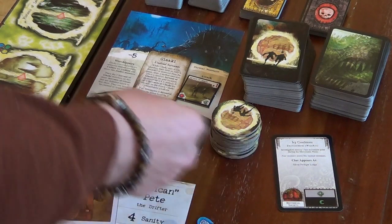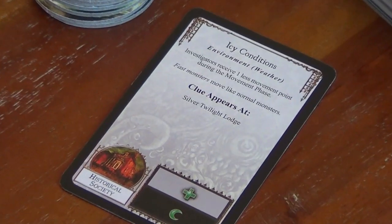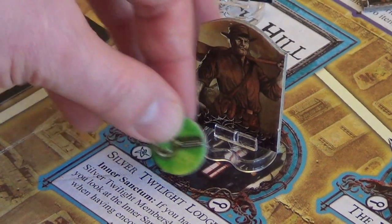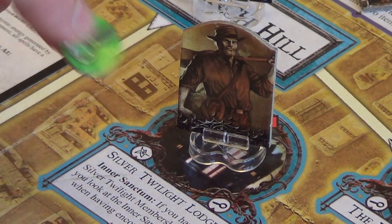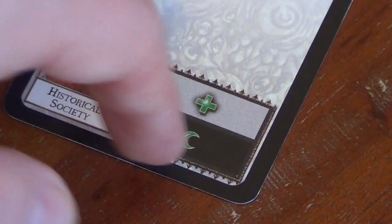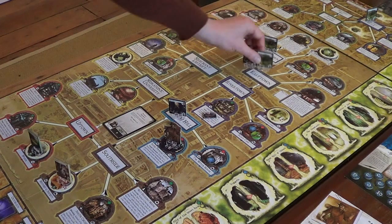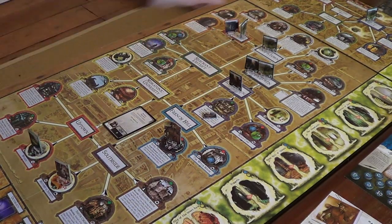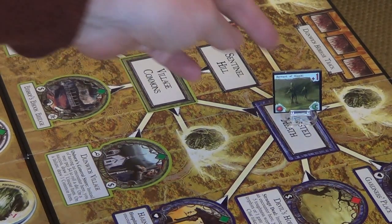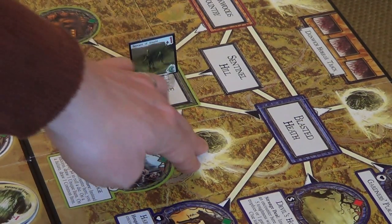With a gate opening there, the Doom Track goes up by one — we've got six gates now, and our gate limit is eight. A clue appears at the Silver Twilight Lodge, which is right by Pete, and since there's an investigator there, he can immediately take that clue. Monster movement now: our moons follow the black arrows back north side — managed to get away from that vortex — but if moons move again, there's nothing we can do about it.